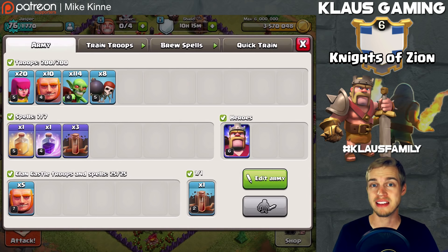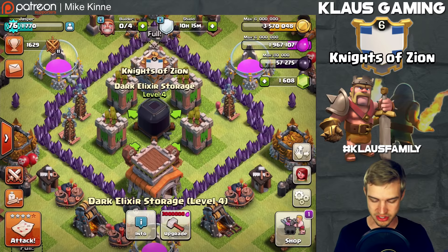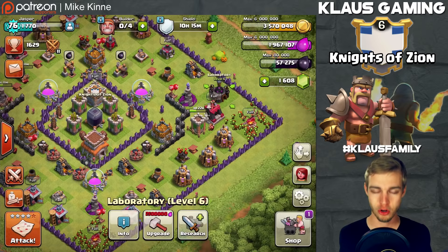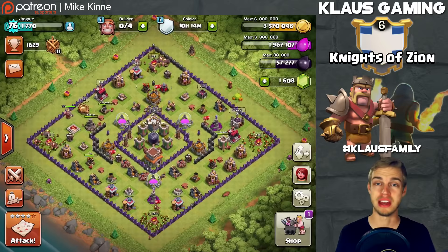However, that is what is in my barracks today — that's what's chilling in my army camps for your viewing pleasure. I will be doing a goblin knife attack or two. As you can see in my dark elixir storage, I've got 57,000 dark elixir. If I go into my laboratory, my main focus is to get my golems to level 2, which is a ten-day upgrade for 60,000 dark elixir. That means I need to get another 3,000 give or take. The cardinal rule for any war player is: do not let your laboratory sit and do nothing. So I need to get that loot.